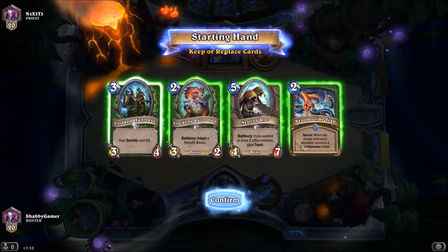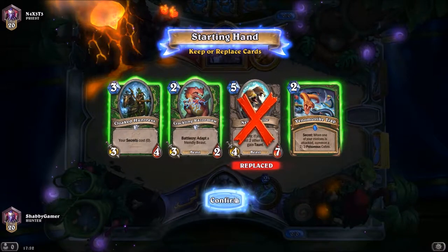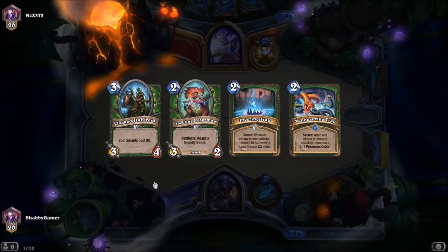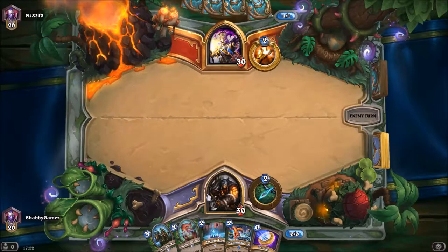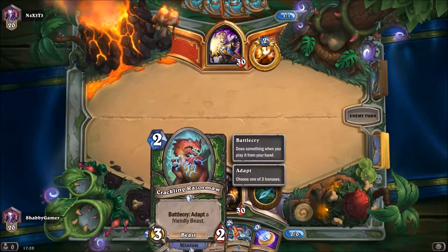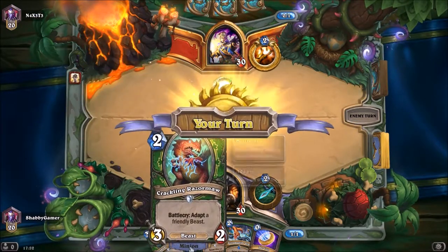The change with Professor Putricide is fantastic. I'm going to get rid of that and keep these three cards for now. I get a Freezing Trap. I could coin, but I don't really want to put any of these down at this point unless I can get another minion — I don't want to put the Razormaw down because I want to adapt something.